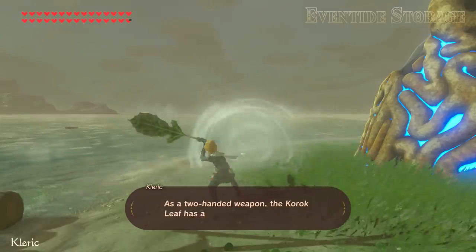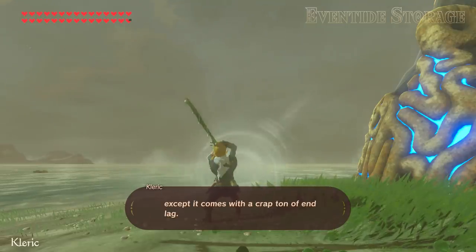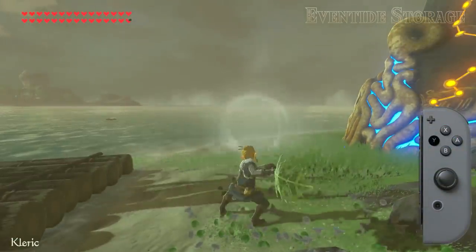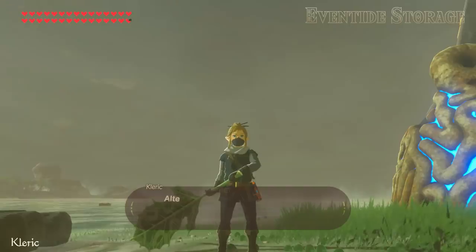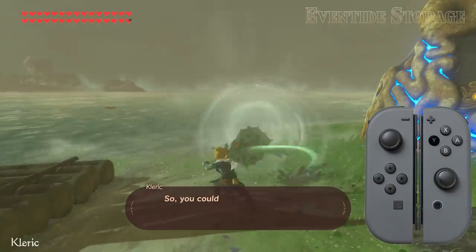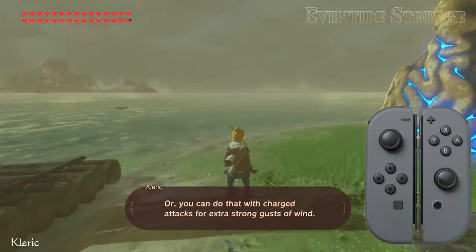The second factor is your frequency of gusts. As a two-handed weapon, the Korok leaf has a two-hit combo. The first swing sends out a decently strong gust of wind, and same with the second swing, except it comes with a crap ton of endlag — so basically, we just want to avoid using the second swing. You can time your Y-presses to only ever get the first swing. Alternatively, if you have a shield, you can switch back and forth from it to keep cancelling any attack animation as long as you're not actually hitting anything, or you can do that with charged attacks for extra strong gusts of wind.